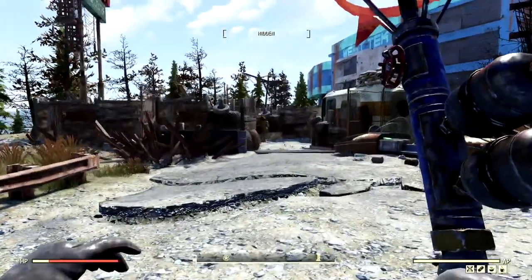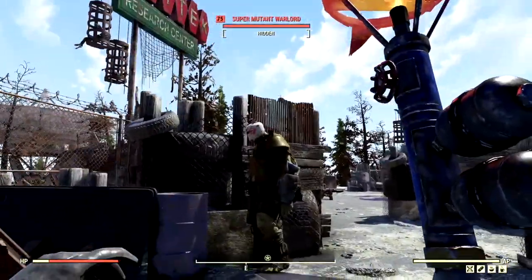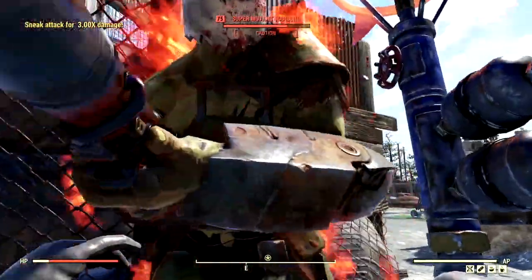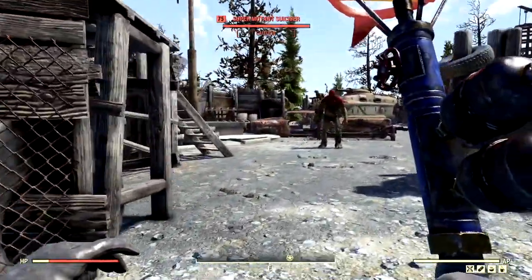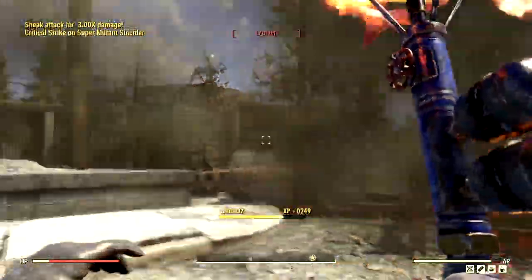The next targets on our list to feel the wrath of the Braining Iron are all the disgusting super mutants located at the West Tech Research Center. Here's our first target — we're going to hit him with a heavy hit. One shot, two shots, three shots, and four shots, and he's dead. Not that great with the heavy hit, but outside of the heavy hit, we've got a VATS critical — one shot and he's dead.